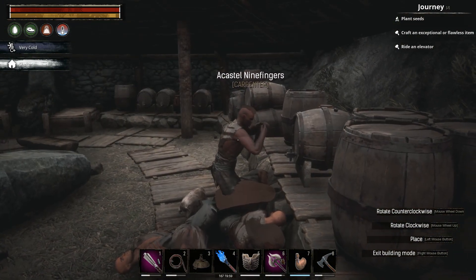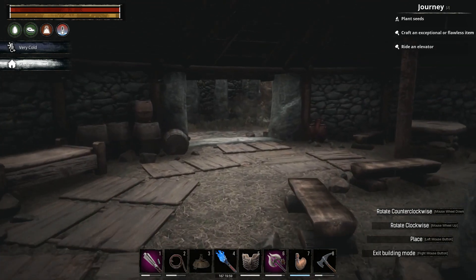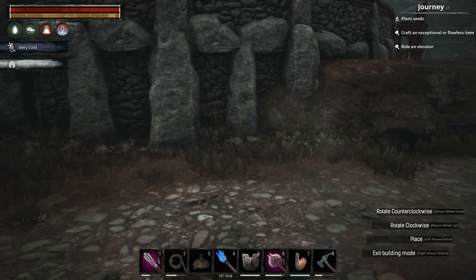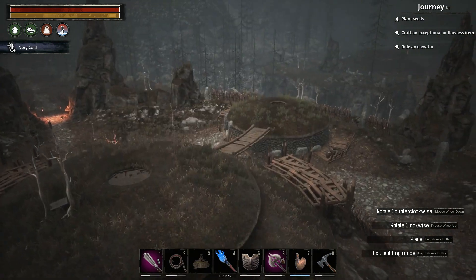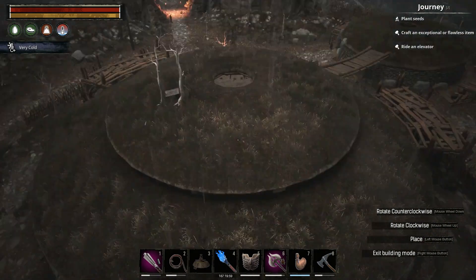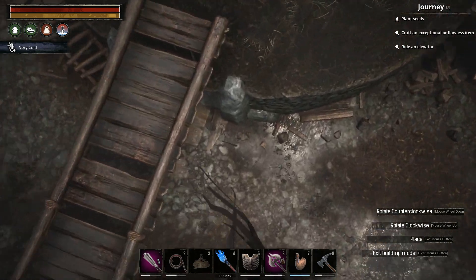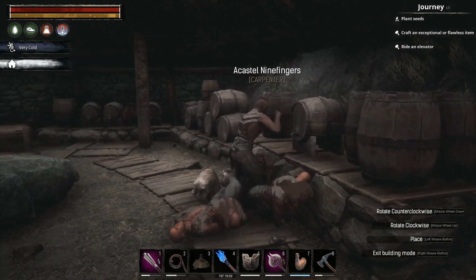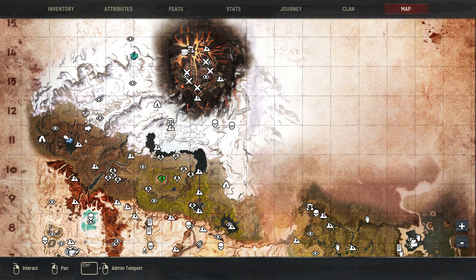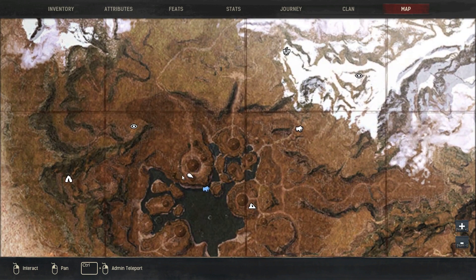Next up, we have Nimblefingers over here. This guy is a carpenter, and he did take a while to get to spawn in, but I got him eventually. If you remember, the previous guy was over there — we've got this big hut over here, and we have this one on the side right here. He's in here by himself generally speaking. Just be careful how you aggro stuff, but there is a chance of getting this named carpenter. My location on the map is right here. So in this area, there are at least three named thralls that you can get.